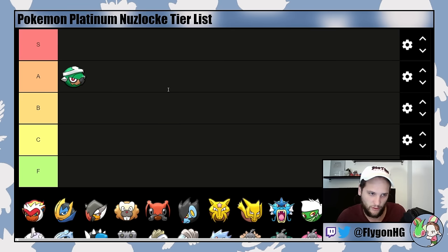Torterra obviously makes Roark trivial with Razor Leaf. It's pretty solid into Fantina since it learns Bite at that level. It learns Earthquake at level 32, which is disgusting, and it's the only starter that will be at Maylene's level cap. It's also perfect for Volkner. It gets utility moves like Leech Seed, Swords Dance, and Rock Polish. The downside is that Razor Leaf is low power, and you'd need Seed Bomb from the Move Tutor or deal with Recoil from Wood Hammer. As the game goes on, Torterra is not super amazing in the late game because lots of random Pokemon have Ice-type coverage.